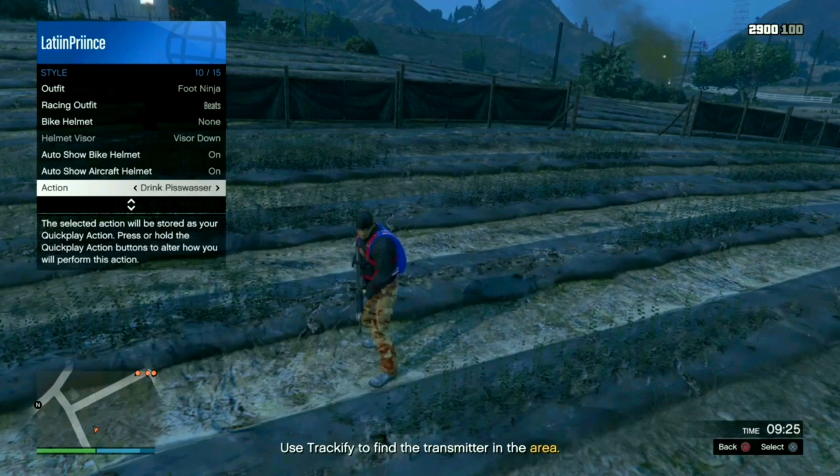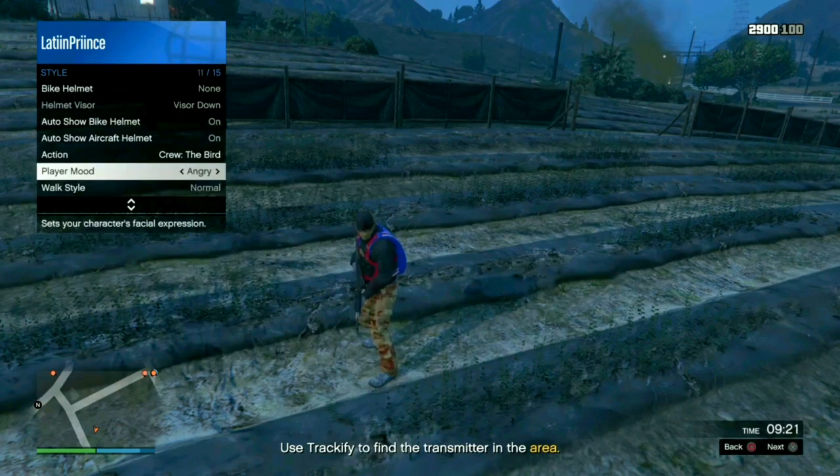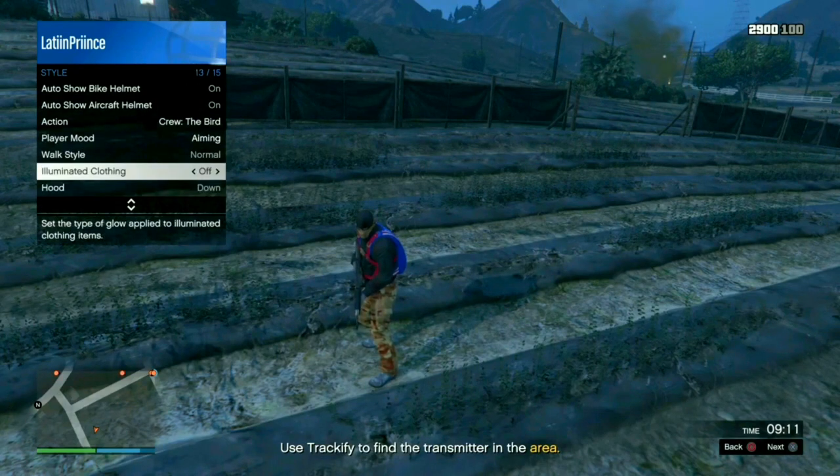Once you land, all you got to do is pull up your interaction menu. Scroll to style action and spam it to the right or to the left. Then spam your mood to the left or to the right — it doesn't matter. Just stop where you first started. Keep scrolling, stop where you started, then go to illuminated clothing and do the same exact thing there.